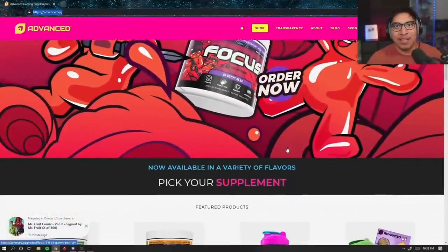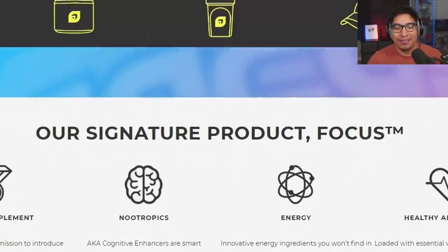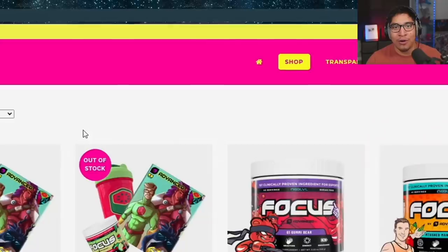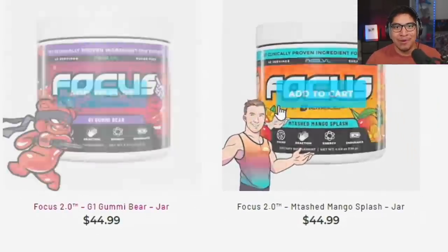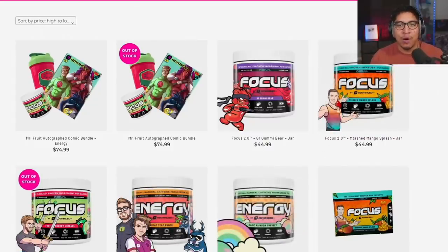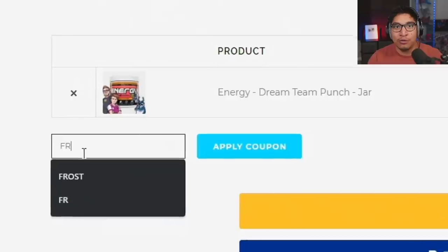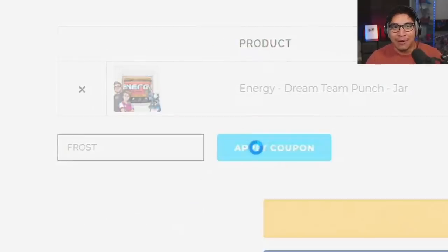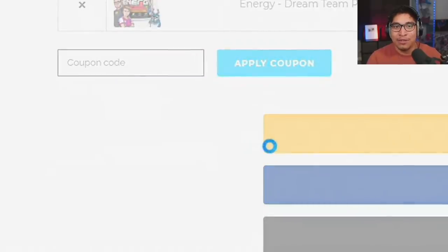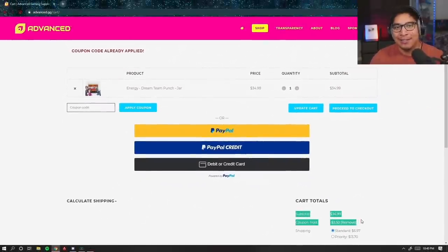Hey guys, real quick I want to give a shout out to my sponsor Advanced GG. They create a product called the Focus. I make content every single day, all day — without it I wouldn't be able to maintain my focus. It basically gives me the energy and fuel that I need. Head over to advanced.gg, check out their shop, see the flavors. I recommend cherry limeade and the newest one, fruit punch. Use my code FROST for a discount. Let's get into the video.